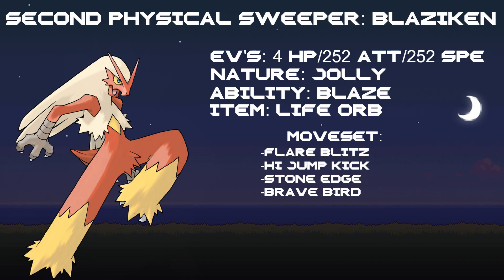For our third Pokemon, it will be our second physical attacker, Blaziken. Blaziken is very famous and would probably be OU or Uber if it actually got its other ability, but for now we're using it in Un-tiered. Blaziken is going to be 252 into Attack, 4 into Special Attack, and 252 into Speed. He has a Jolly nature, which is going to allow him to be as fast as possible without that speed boost. His ability is going to be Blaze, and his item is Life Orb just to maximize his damage.